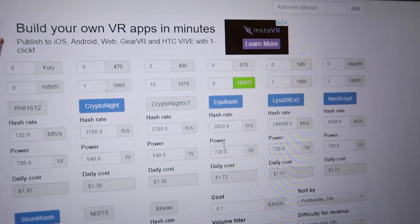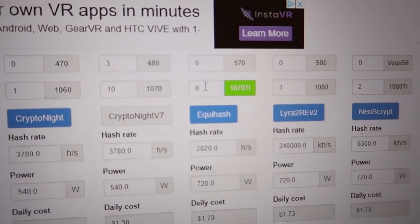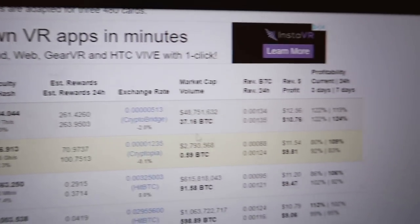Before I go into the results of what I've earned, let's quickly look at WhatToMine just to see what they say I should be earning. I got my six 1070 Ti's plugged in and Ravencoin is at the top, saying I should earn 263 Ravencoins in a 24 hour period or $12.56. When I started this test two days ago, the expected return was 278 coins per day, so the difficulty is definitely increasing. This coin was released a few months ago and back then the difficulty was very minimal. I would definitely highly recommend starting as soon as possible.